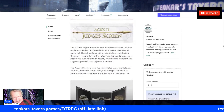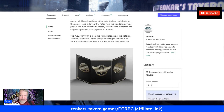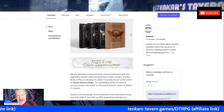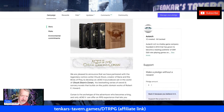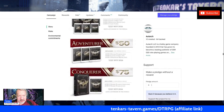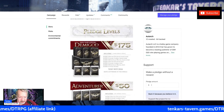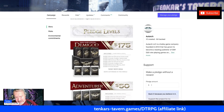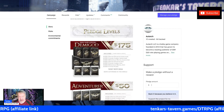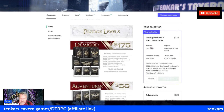There's a Judge's screen — I like my screens. The wooden slipcase looks awesome, though personally I'll pass on the extra $50 for now. Right now, $175 gets you the revised rulebook, the Judge's Journal, the Monstrous Manual in hardcover and PDF, and the Judge's screen. That price of $175 is good through October 26th, after which it goes up to $200. I went in for $175, as did 618 backers.